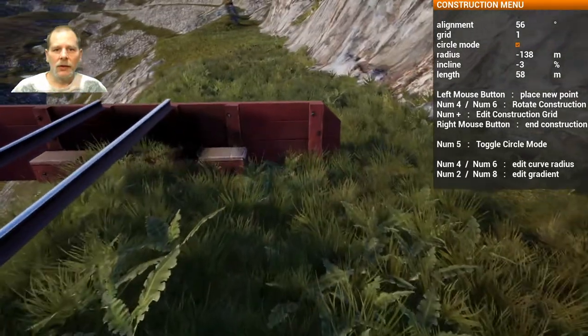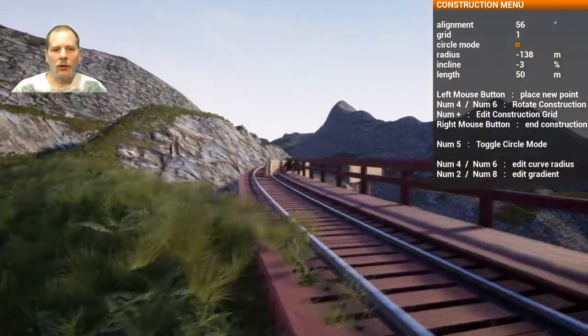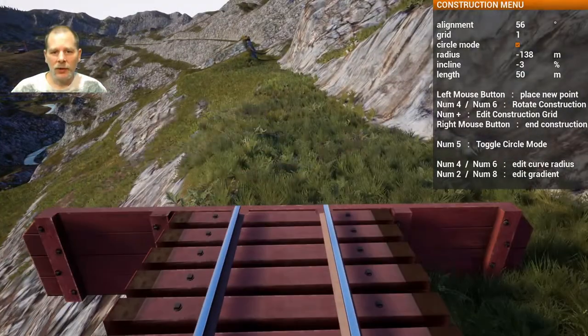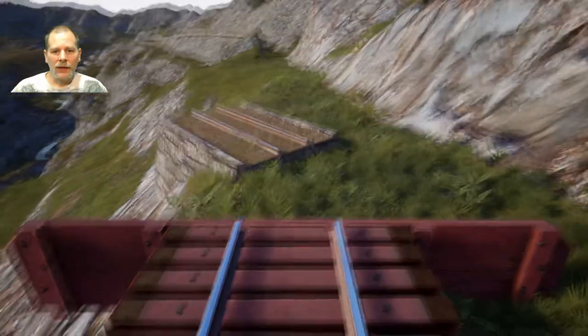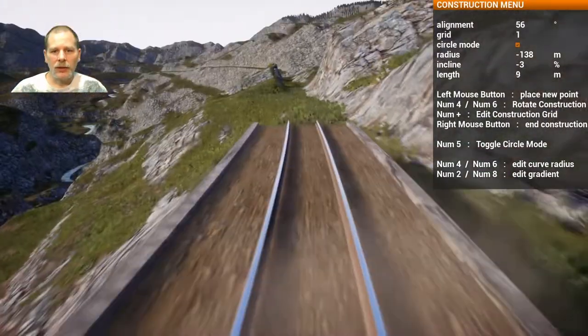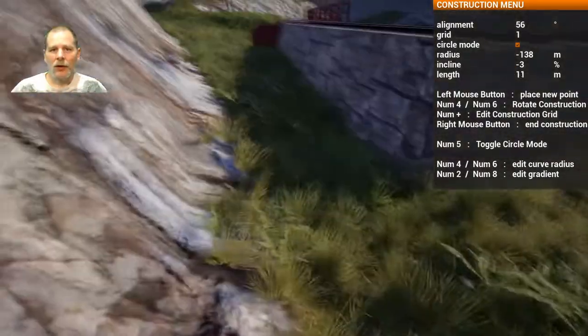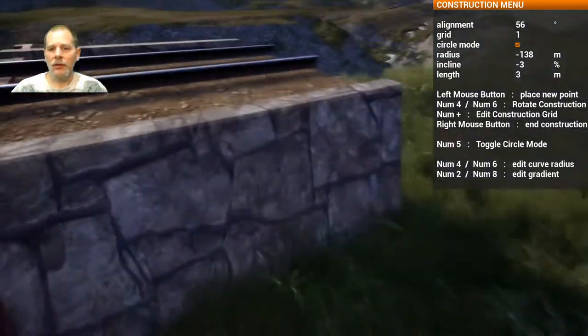We're going to go like this and come up to the groundwork — nice! Then we're going to use the stonewall — I think the stonewall will work best on this. It's a really steep drop there. We're going to go like this and then switch to — I think that's what was giving us the problems.